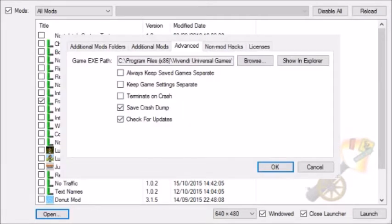It should be on the screen now. So you go to the Advanced Settings, and then it'll ask you for the Game.exe path, and you'll just have to look through your files and find the path — the file is Simpsons.exe. So you'll send a link to that into the mod launcher.